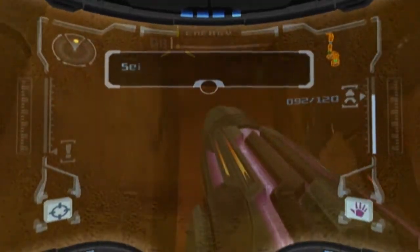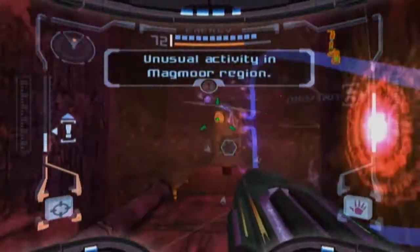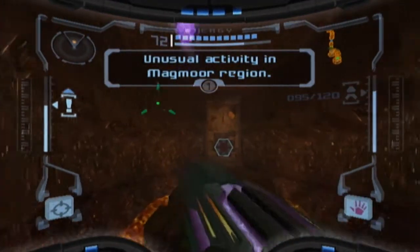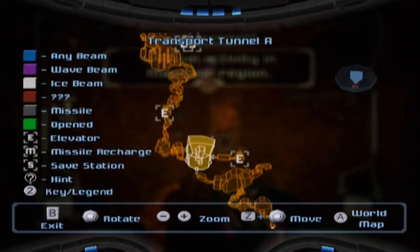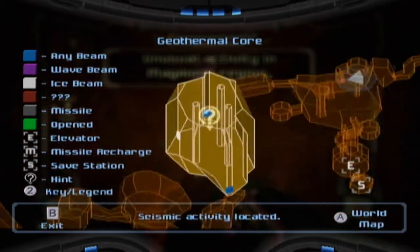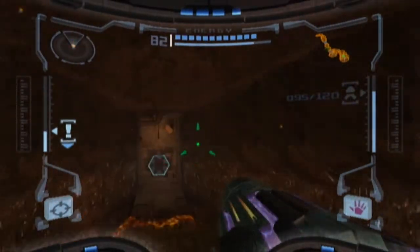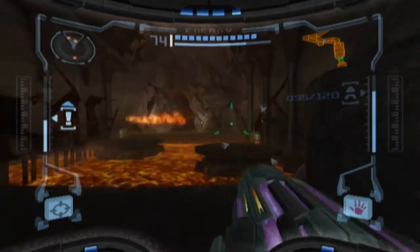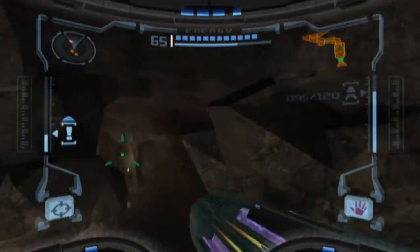We got incoming scan data — seismic activity uploaded. It's the Magmor region, which is convenient because that's where I am right now. Let's check it out — all the way at the geothermal core, which is where I was heading next anyway. So we're just gonna cut back in right here. We're back at the Magmor Caverns, ladies and gentlemen, because there's a lot of places I might be able to go here.